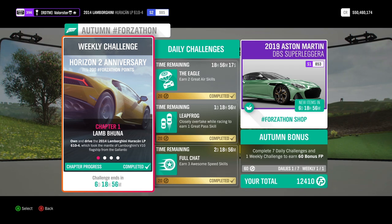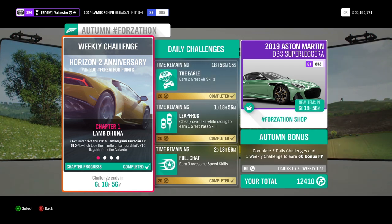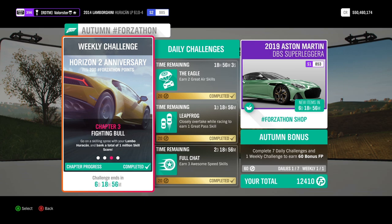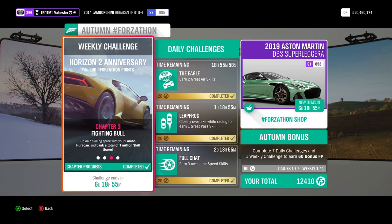We need to own and drive the 2014 Lambo Huracán. I'm already in that car — I tuned it for driving and drifting, so it's like a drive-drifting tune. We need to earn a Wrecking Ball skill and have one million skill points in total, so that doesn't really matter much.